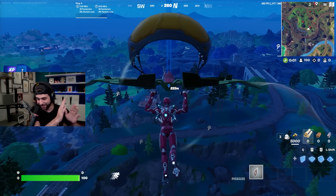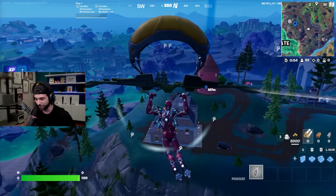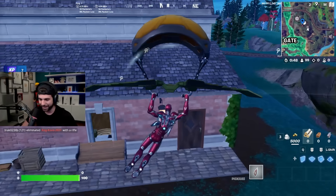The glider isn't working because Epic messed up, but they didn't just mess up with the glider. They messed up with the Iron Man Mythic too, because there's a very OP strategy you can do with the Mythic to get some pretty much guaranteed wins. I'm going to show you the Iron Man Mythic in action right now.